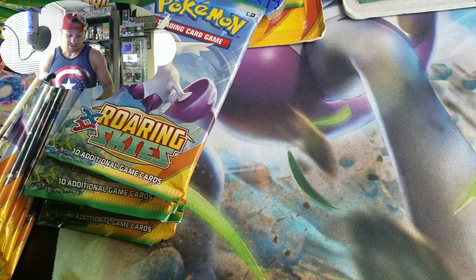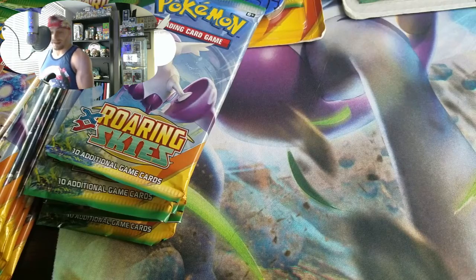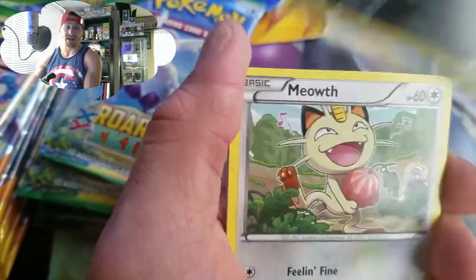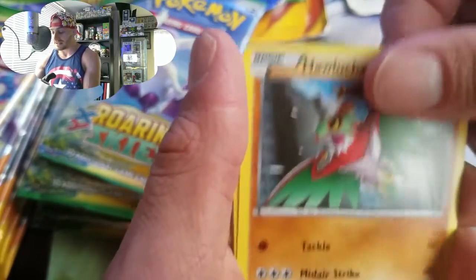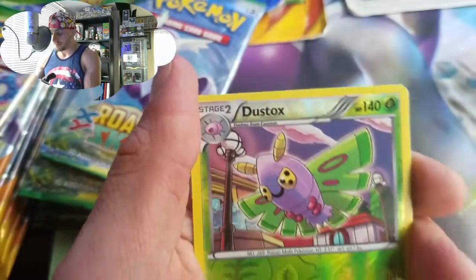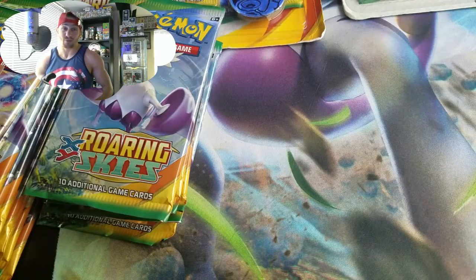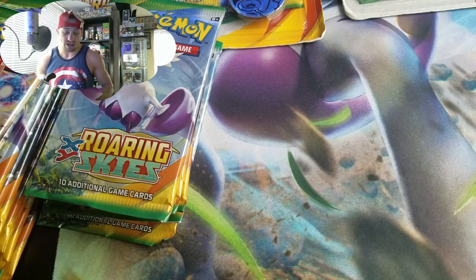I swear, there better be one in there or the house is going down! These packs are all completely random — I ordered them from different sellers and picked them up in different stores. I ordered 19 from one guy, a few from others. Even in my Sceptile tins I have more Roaring Skies packs. There better be a Shaman in here somewhere.